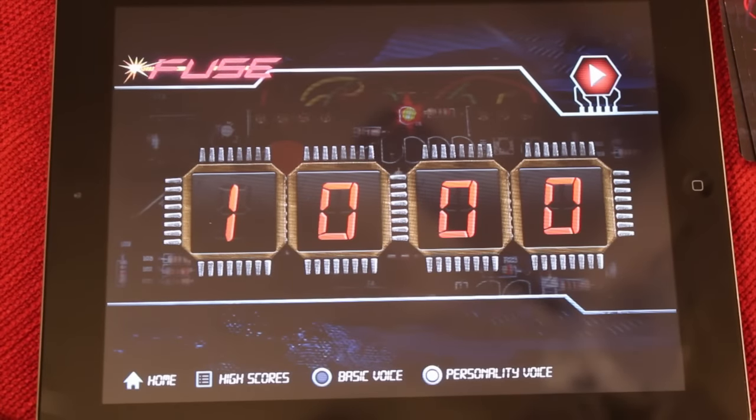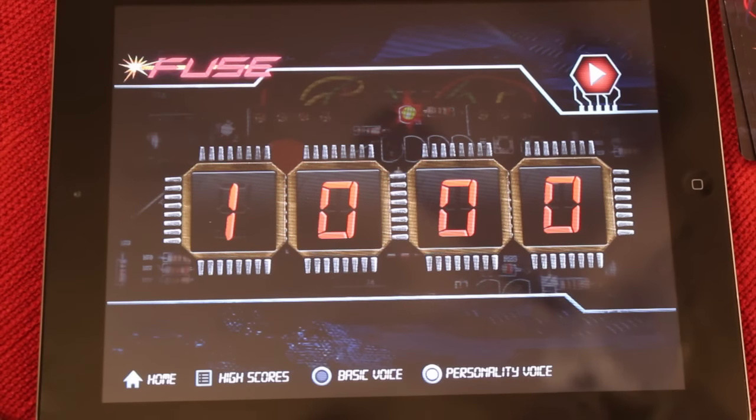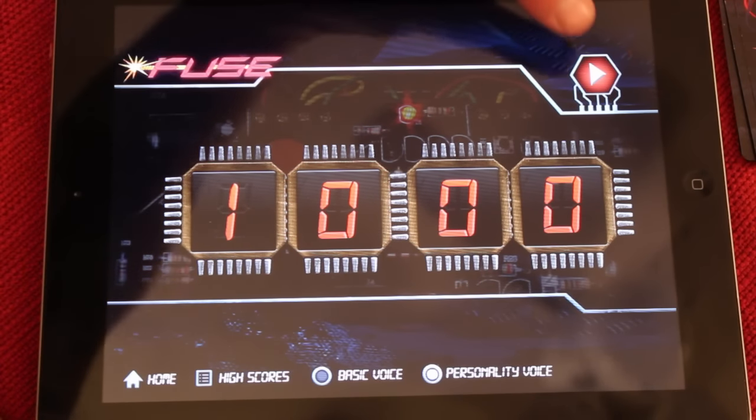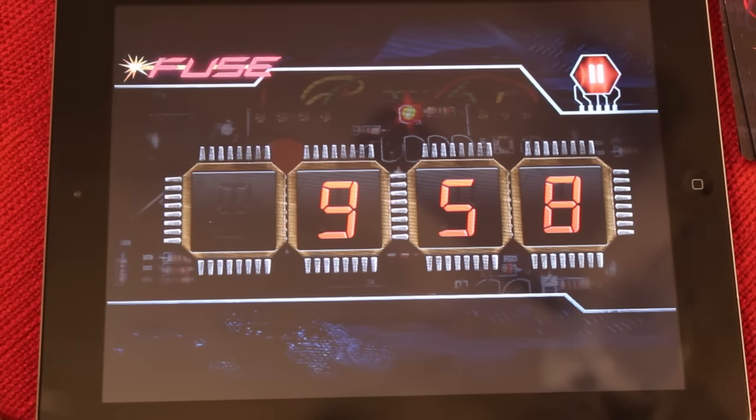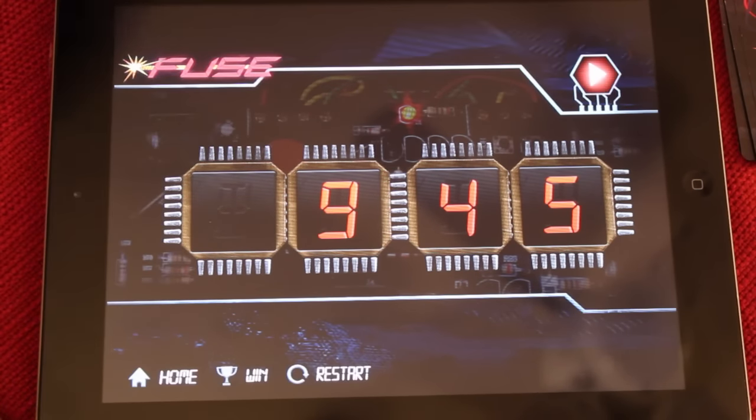In the app, select a personality voice or a basic voice — I recommend the personality voice, it's much more fun. You have a 10-minute timer and once you start it, it will continue to talk to you throughout the whole game. If for some reason you need to pause it, you can do so.